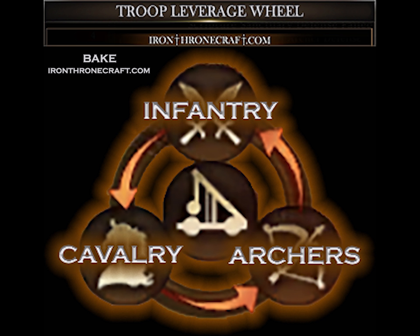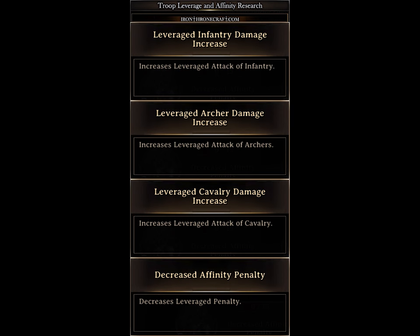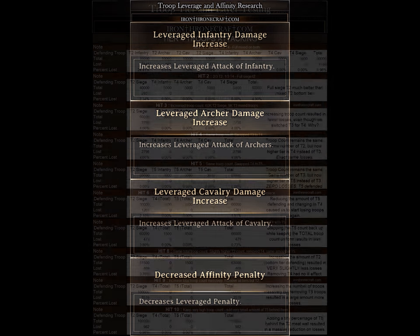This is the troop leverage wheel: infantry kill cavalry, cavalry kill archers, and archers kill infantry. You see siege just hanging out in the middle — they're slightly weaker than normal troops, but nothing has leverage against them, which is a huge deal when you look at these researches. There's leveraged type damage increase for each type and decreased affinity penalty at the end of the troop training tree, and this is why you see truly massive accounts obliterating people.